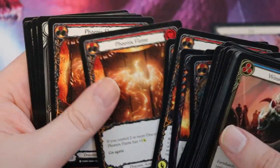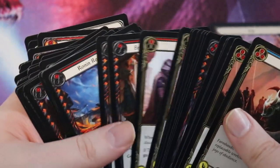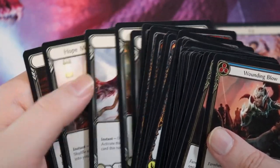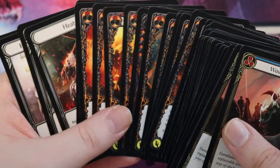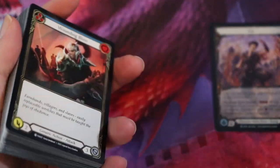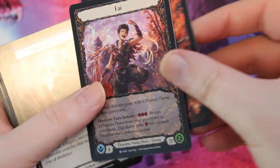There's not a ton of value or rares here — just a handful of rares, nothing higher like majestics. There are no mentors like in the Monarch decks. This is just a blitz starter deck containing cards you could find in booster packs, with the exception of the fancy foil Phi.